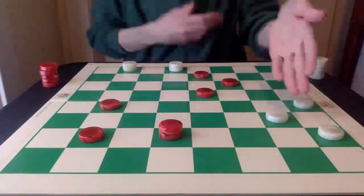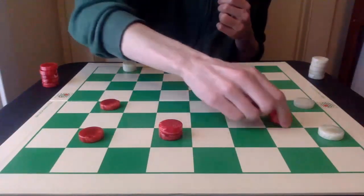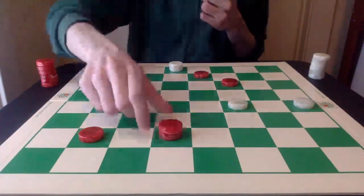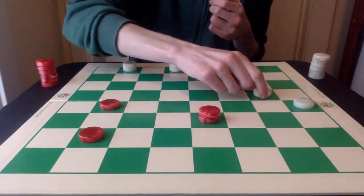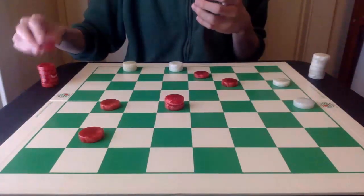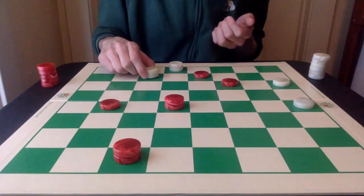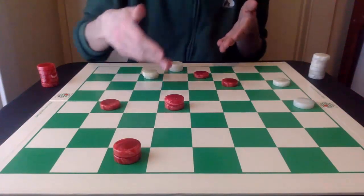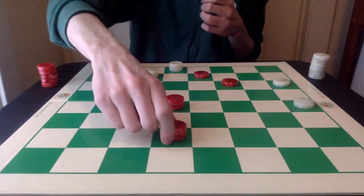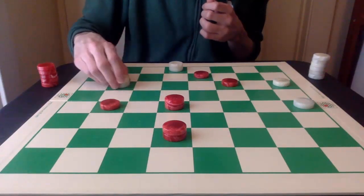The red king is going to come out, and now white needs to alleviate some pressure on these three pieces. It's going to exchange off with 24-19 next. The red king is going to press the piece, and now red is just going to wait a little bit and get a crown. Instead of going for another king right away, white is going to move 1-6 to stop any potential exchange from the red king. And white stops red from making any movement on this square by going 6-9 next.